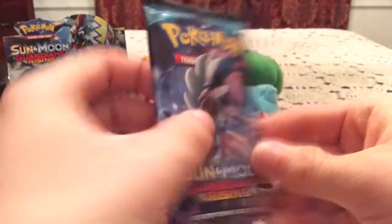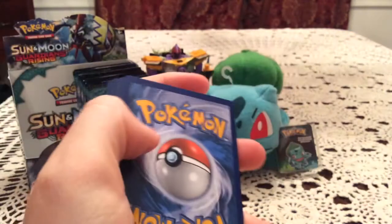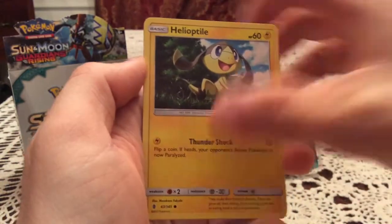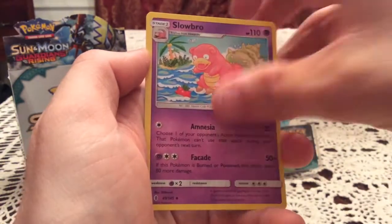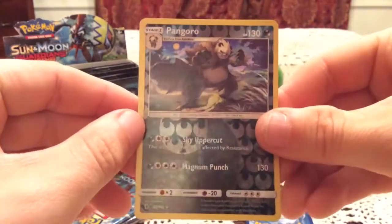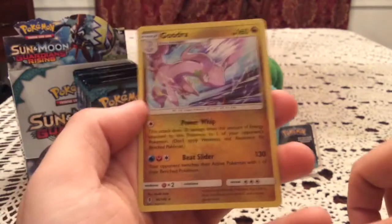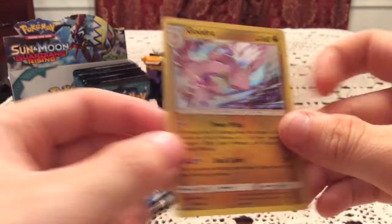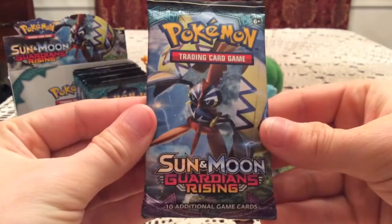Four more packs left. There's another code for you guys. In this pack we have Slowpoke, Machop, Helioptile — I think that's the first of that one — Murkrow, Bolo, and Sandshrew. I believe that's the first of that one. Komala, Slowbro, and Brooklet Hill. The reverse is Pangoro — very nice, that is a rare, and I'll take all the rare reverses. The rare is the Gudra holo. Like I said, I had none of the holos from the set, so I'll take whatever this box gives me as long as it doesn't double up.